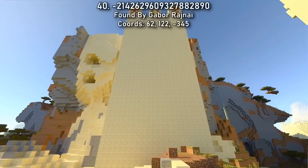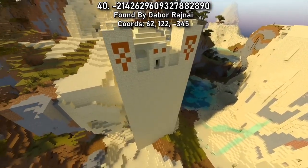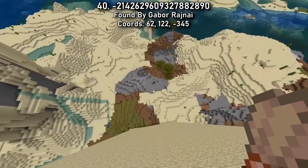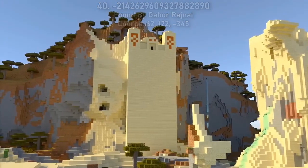I've got a bad feeling about this. Harness your inner Indiana Jones in Seed 40 and take on the Temple of Doom. Now that desert temples are home to archaeological treasures, I'm sure this extraordinary temple must be hiding something special — that is, if you're brave enough to enter.